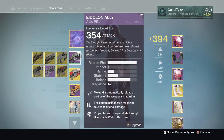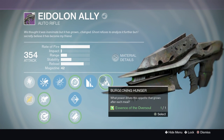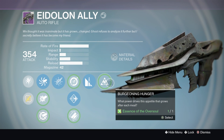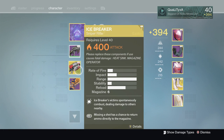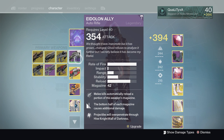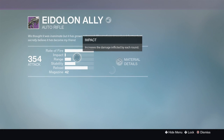To actually get this, you need to have the Necrochasm as well as all of the parts to upgrade it — specifically the Eidolon Ally, where you can upgrade it with the Essence of the Oversoul. You have to go through the Necrochasm quest. What this basically does is upgrades your gun to the Necrochasm, but because you still have an exotic equipped, it will not actually give you an exotic in that slot.